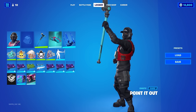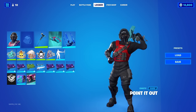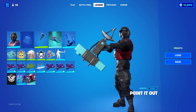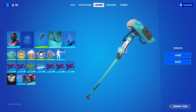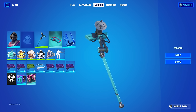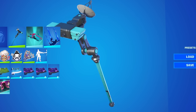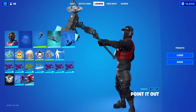For another pickaxe we have the Destroyer. In order to get this one you had to log into GeForce Now — that's literally all you had to do and you would have been given this pickaxe. It was available for around two weeks and it was free, so it's not that rare. However, a lot of people didn't bother logging into GeForce Now because there was no need to unless you wanted the pickaxe.